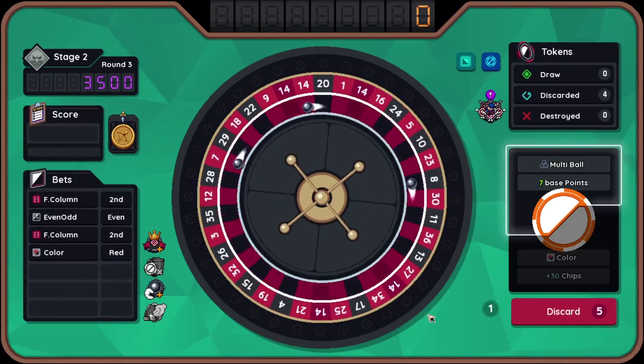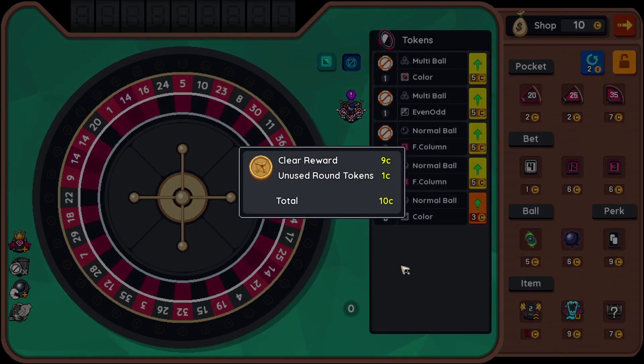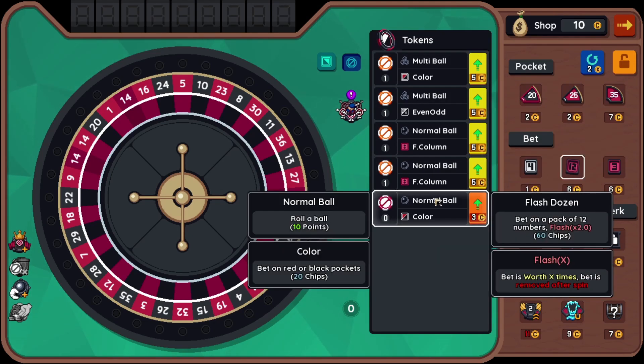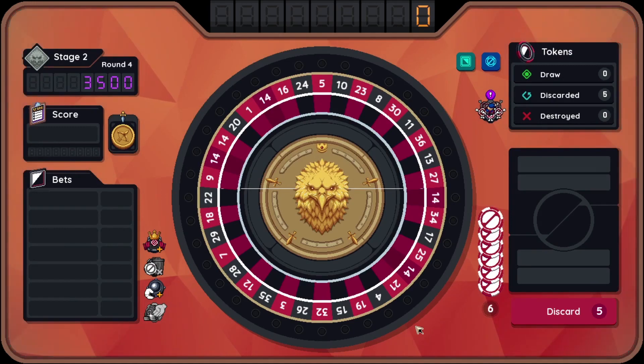Throw the multiballs down — one of you landed in 14 and that is okay. I think 8 is in the second column — it is. That's a relief. Two balls and I passed the limit. Round clear indeed. Do I take this flash dozen now? Yes, I do. The question on my mind has been answered. I'm gonna upgrade it, just as a little safeguard.